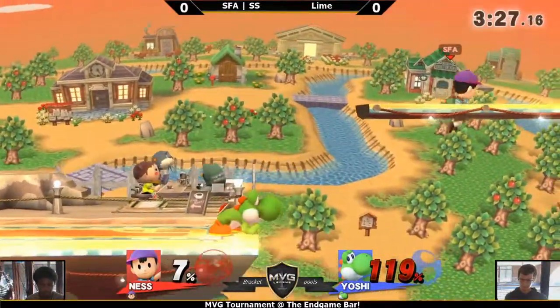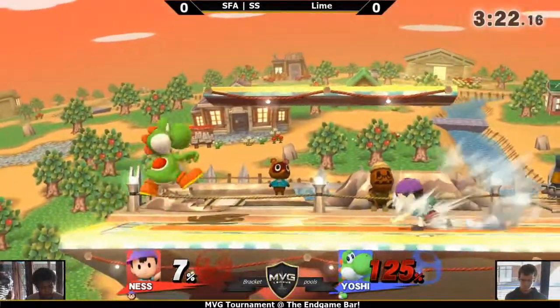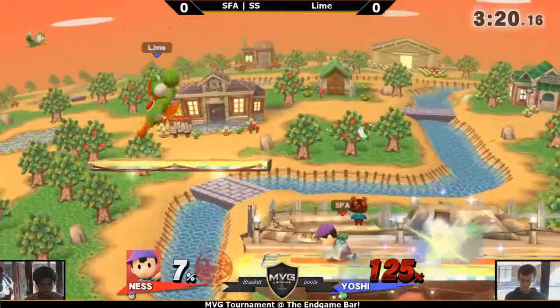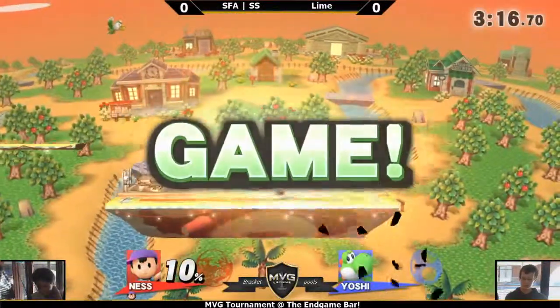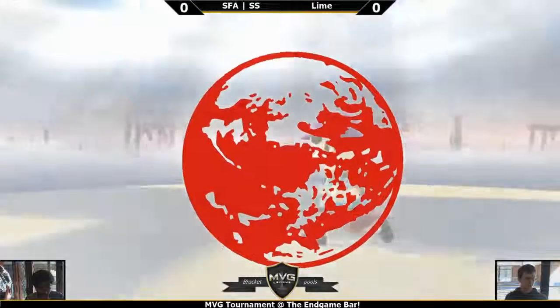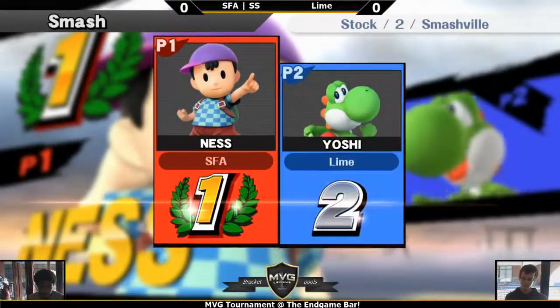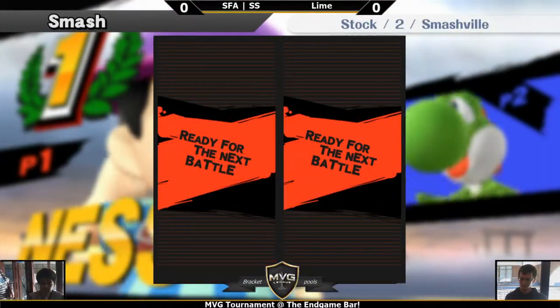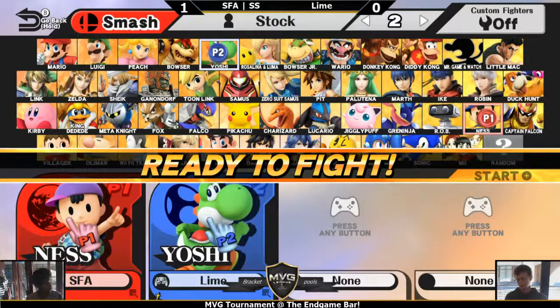Goes for a back air out of shield. Rage adds this assurance — the more damage you're going to do. If you're in that rage mechanic and you're up by one stock, stack on damage as much as possible. That's going to do a lot for you.